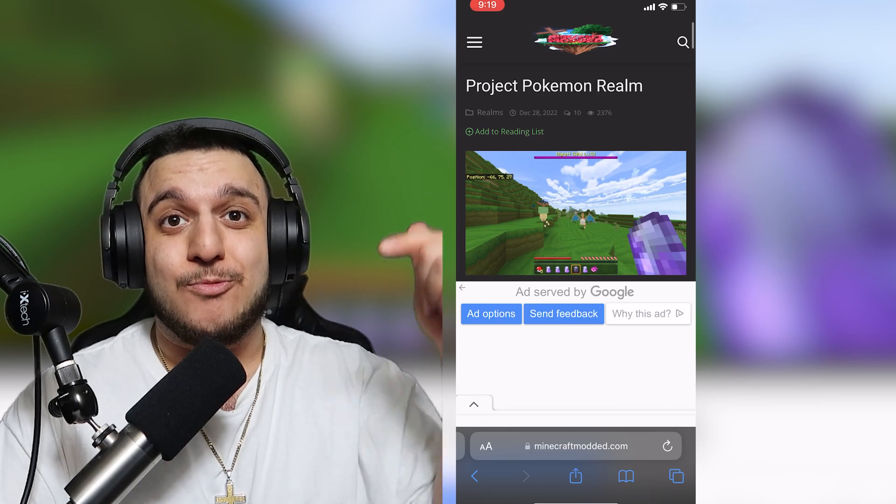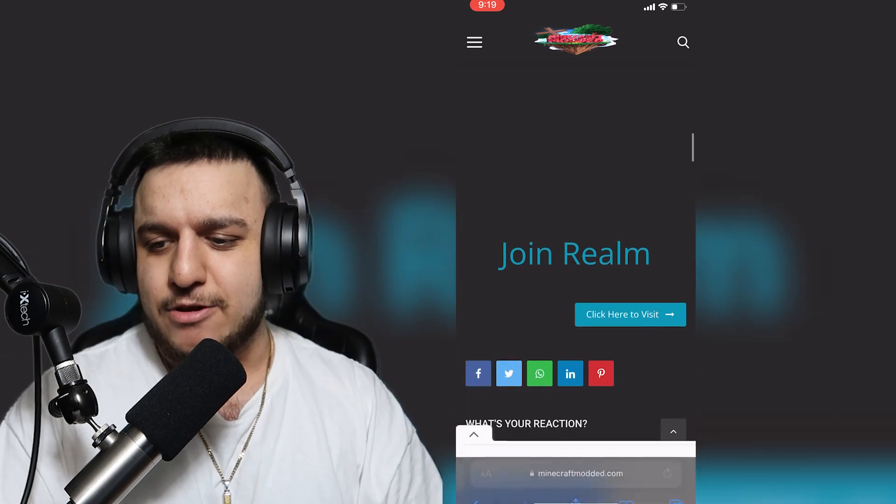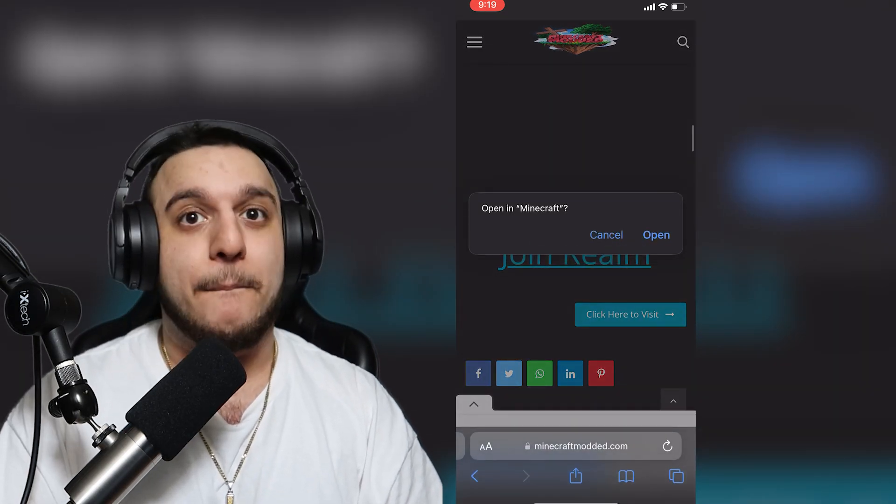To actually go ahead and join it, you want to go to the website in the description and scroll all the way down. You don't want to read the articles — just scroll through the ads and you'll see 'Join Realm' there, which you can click on and open in Minecraft.